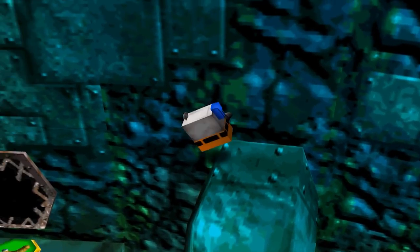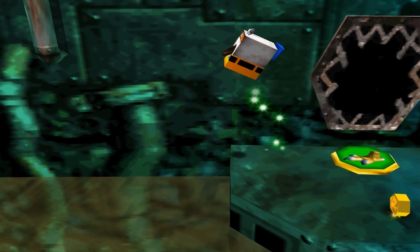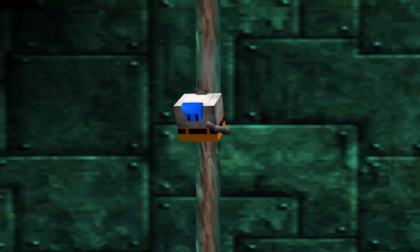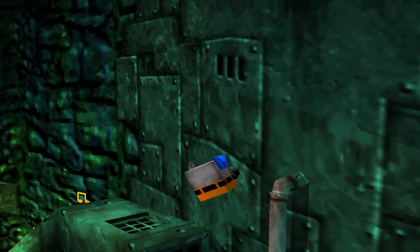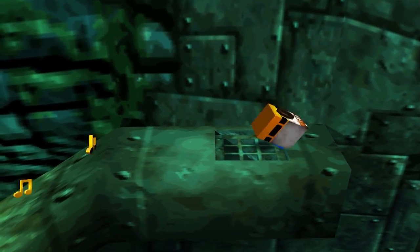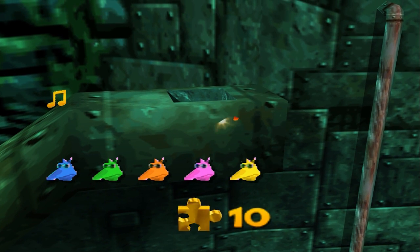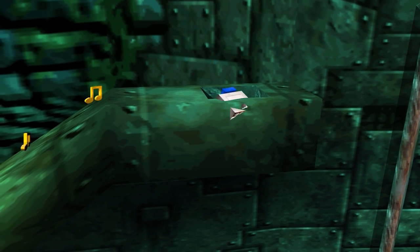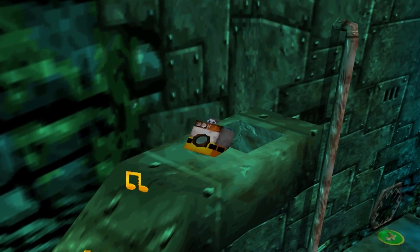If I head the other way, there is also another one of those poles to grab onto. And up this way — is there more notes up here? Maybe not. Never mind, then. There are notes down there, though. However, down here we have the Jinjo. So yeah, that's all ten jiggies, and now I can go down and collect these notes as well.